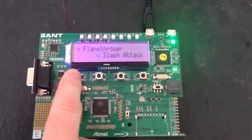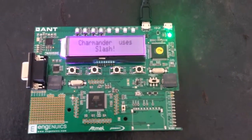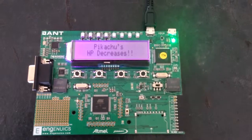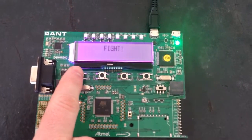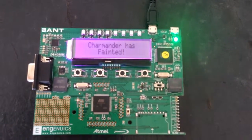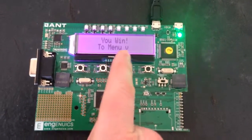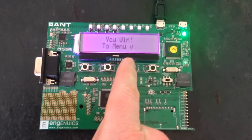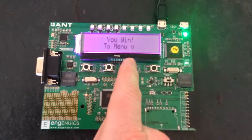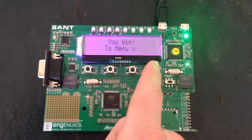So it kind of looked like he lost all his health, but there's actually one LED left open for Charmander. And again we have different music because this is a trainer battle. I could show you what happens if you lose, but essentially the screen goes white, it says you lose, and it goes back to the menu, so I won't bother. And once again this is still a universal pause.